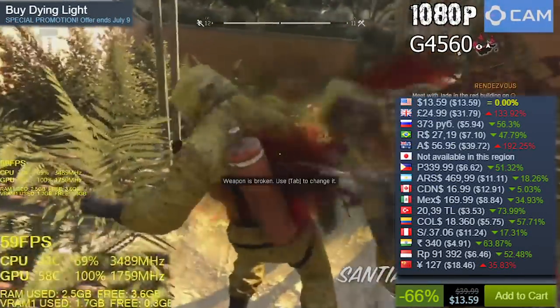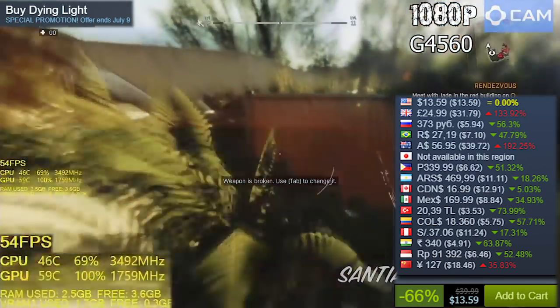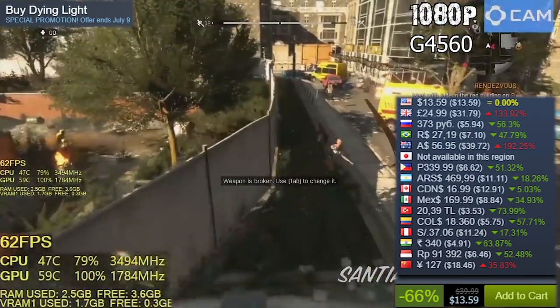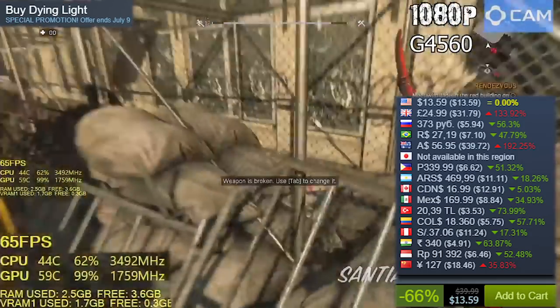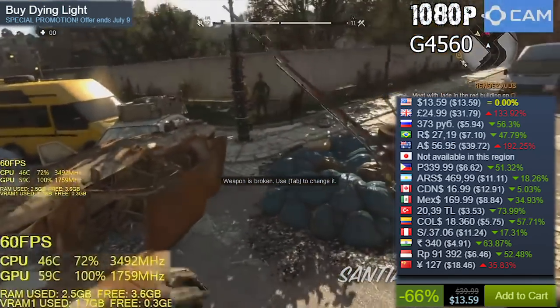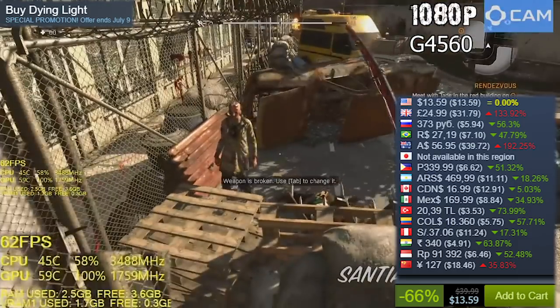Dying Light, 66% off, knocking it down to $13.59 US Dollars. I recommend the standard game over the version with expansions. Just by getting the base game you get a lot of value. You're doing parkour in first person trying to avoid zombies — there's a lot of melee combat and you can find guns but initially don't have a lot of ammo, so you're combining things to make better melee weapons. It felt like a mix of Dead Island with Mirror's Edge, with more refined combat. The game gets updated constantly and the next one is coming in 2020, so in the meantime I recommend this one. Just don't take the story seriously.